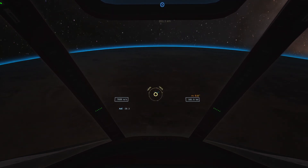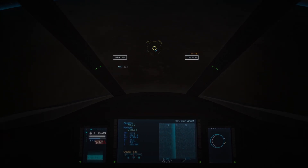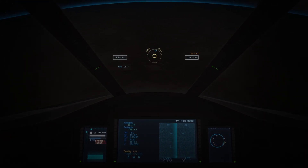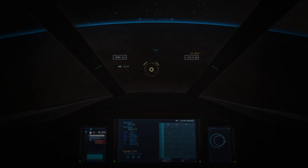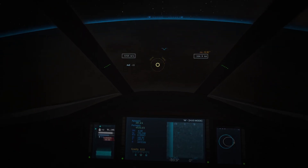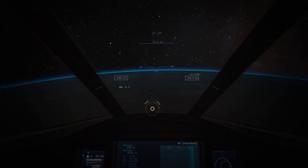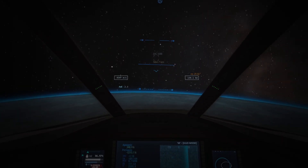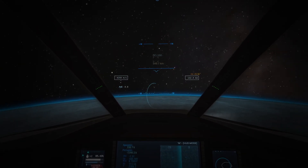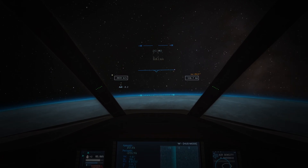We're going to hold max throttle all the way through this entire descent down into the atmosphere. If you're trying to land at an equatorial station, you should watch your inclination and make sure it doesn't get too far off of zero. You can use the yaw controls left and right and see how it affects the inclination. In my case, I want to land south of the equator anyway, so a little inclination towards the south doesn't hurt that much. As our altitude approaches 150 kilometers, I'm going to angle the nose back up a bit, and we're still holding the throttle fully open slowing our orbital velocity.